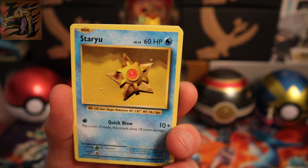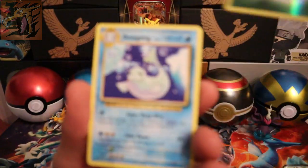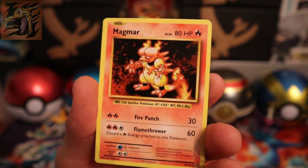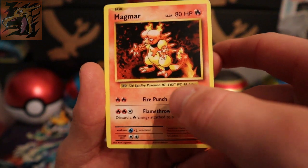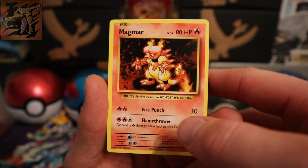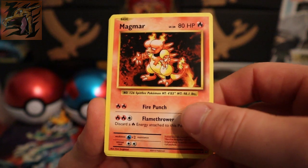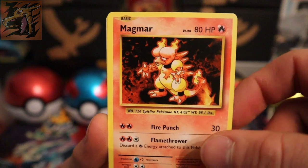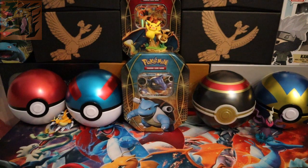We got an Onix, Magikarp, a Fighting Energy star, a reverse Leaf Energy, and a Jynx for the rare — nothing spectacular but no shame. A Potion, a Magmar — I really love the artwork, the volcano one. I love Magmar, it's a dope looking Pokemon. And we got a Venusaur Spirit Link — good for the first pack!